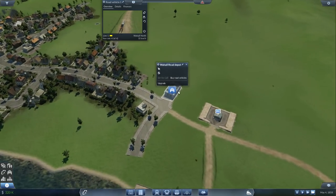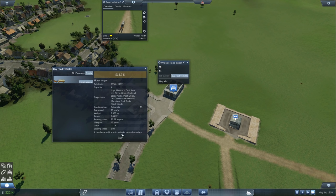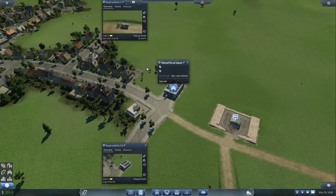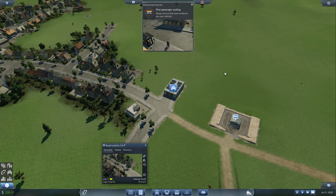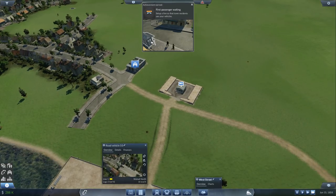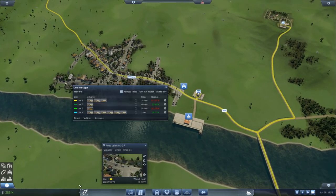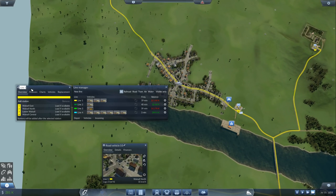Let's set up a passenger line instead of freight — let's buy two horse wagons and set them all to line one. I need to rename the lines. Oh, first passenger waiting — that's our first passenger ever! They're going to wait a long time though, it's really far away. Let's try renaming our lines: Yellow Line — iron and coal with a fancy ampersand.